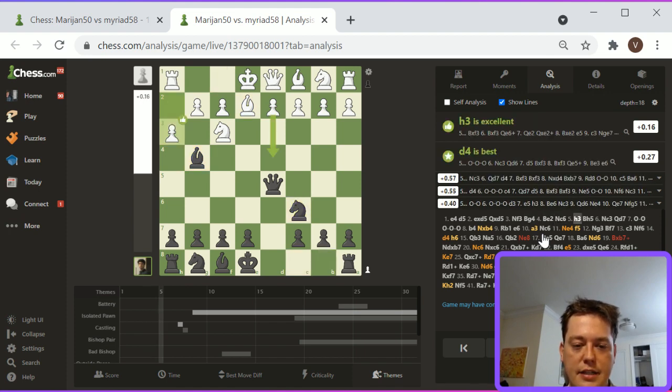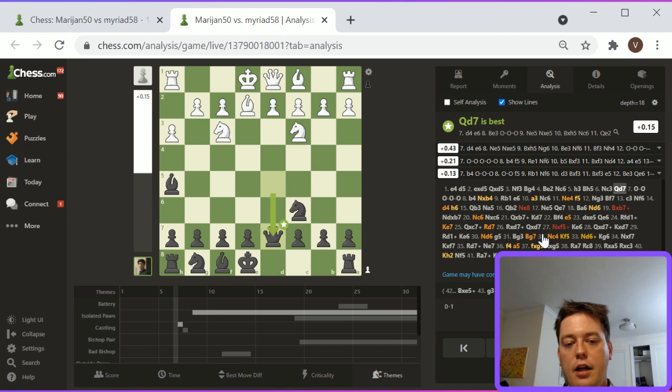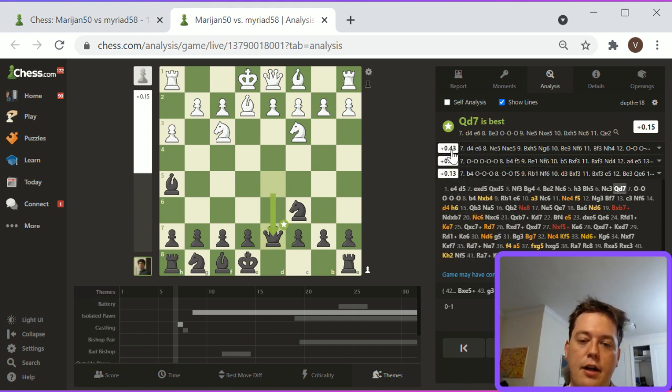Bishop G4, Bishop E2, Knight C6, H3, Bishop H5, Knight C3, and then Queen D7. White is looking good here — this is actually relatively good for Black. Generally, the eval is much worse for Black in the Scandinavian than this. Plus 0.43 is not really that bad, not really that different from equality — considering that with the Scandinavian, you're getting some level of practical compensation anyway, I basically like Black's position here.